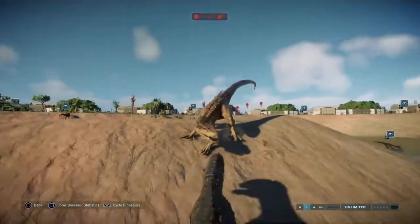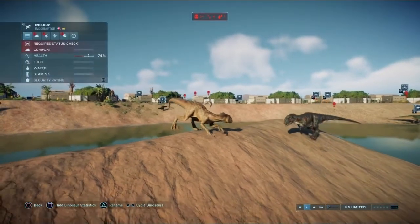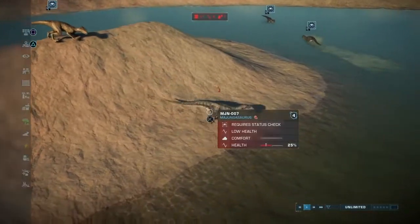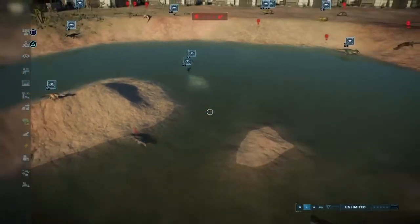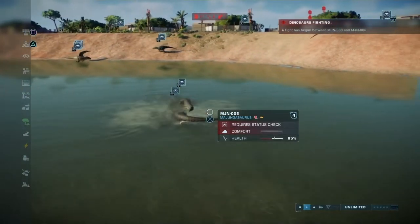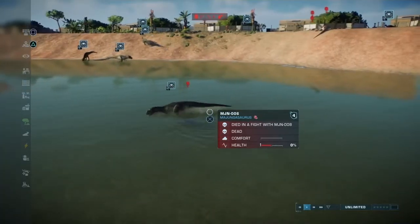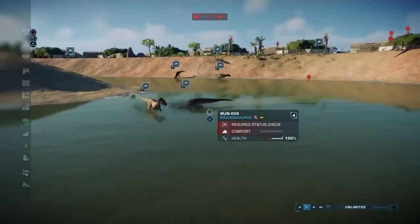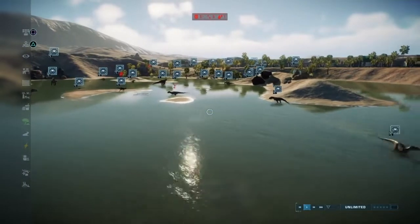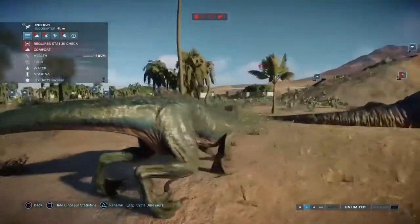Eight Demon Carnotaurus — I thought I said leave each other alone! Indoraptor is finishing the job on a Majungasaurus. Majunga's not going down without a fight, but it's not going to last — he's already completely bloodied. He gives one more bite but it's barely doing a scratch. Meanwhile these two Majungasaurus siblings are fighting each other. Oh, he just killed him — that wasn't a fight, that was a straight-up murder. Go and heal, stay away from Rodrigo and Rodrigo II.